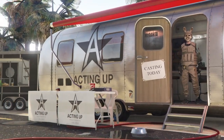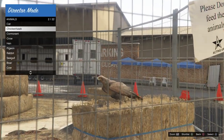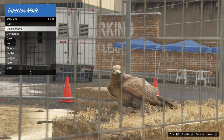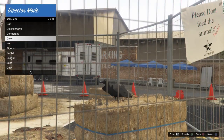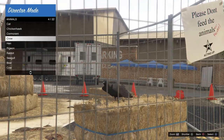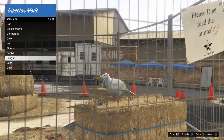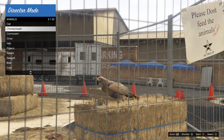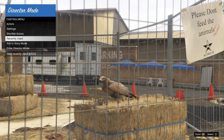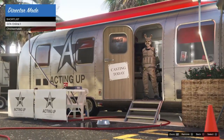Then go to Actors > Animals and shortlist a bird. The birds that work are: the Chicken Hawk, the Crow, the Pigeon, and the Seagull. The hen doesn't work, so don't use the hen. I'm going to use the Chicken Hawk in the video as an example. Shortlist the bird, then go into Shortlist Actors and make sure you have both your online character and your bird inside your shortlist.